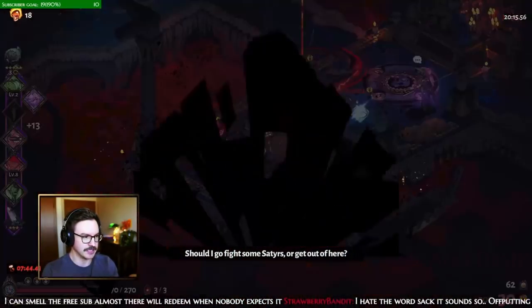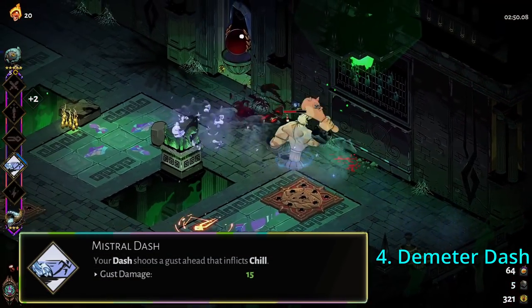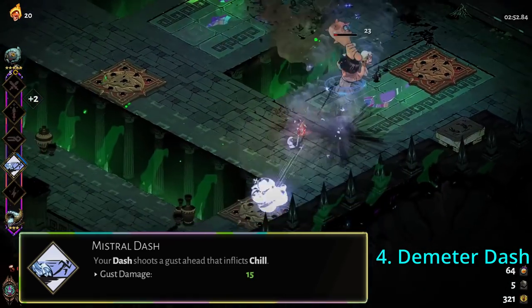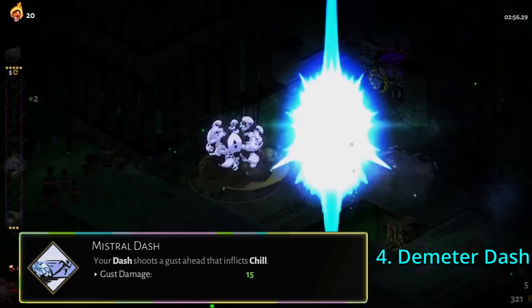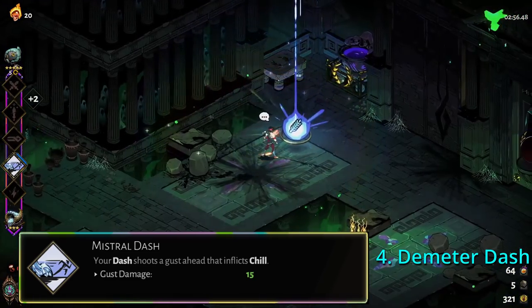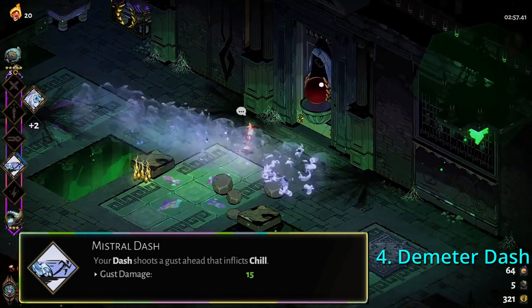In fourth place, we have Demeter Dash. This dash gets an edge over some of the other dashes due to its status effect and the duration that it lingers. It can be difficult to tell the range of the dash as well as how long the cloud lingers, but it's a fairly long duration. The chill effect has a lot of benefits and can be buffed with tier two boons to cause damage as well.